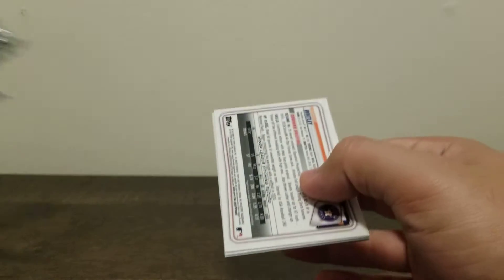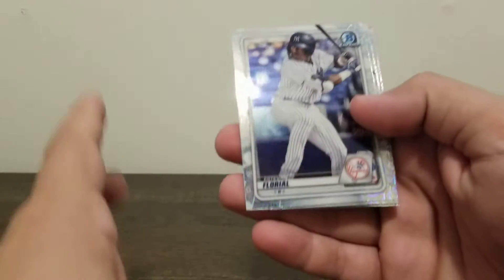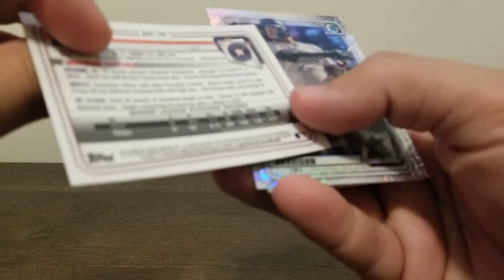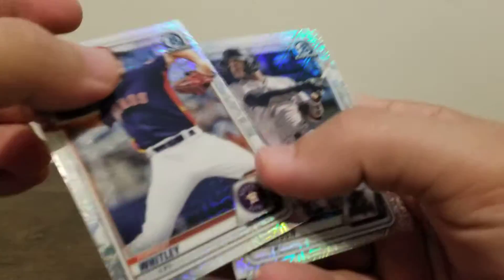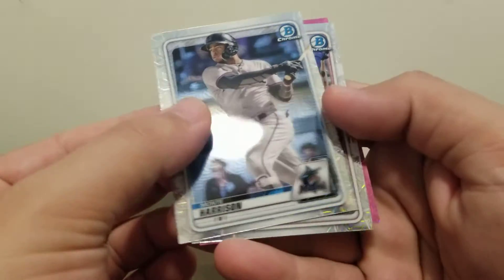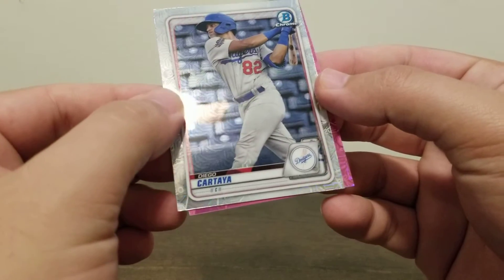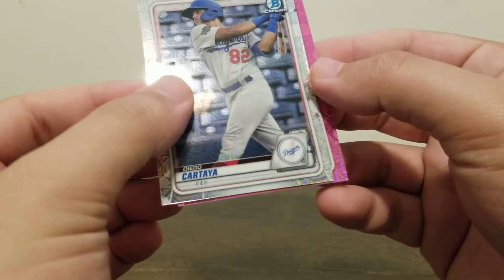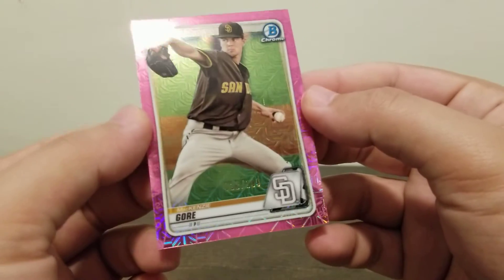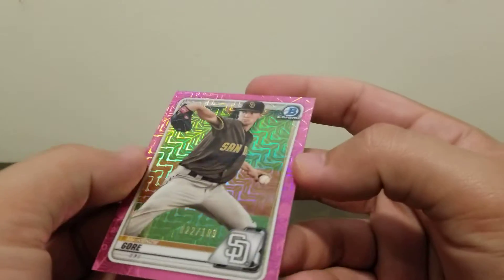Looks like we did get something a little thicker, so we'll move that to the back. Estevan Florio — he was hot for a while and then he wasn't. Forrest Whitley — if I'm not mistaken, he's definitely a high draft pick for the Astros. Another pitcher. Oh, did we get a pink? Monte Harrison. Diego Cartier. And then a Padre — Mackenzie Gore. It's a pink numbered to 199. Maybe like a $3 card, I don't know.